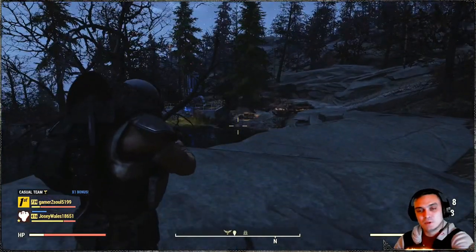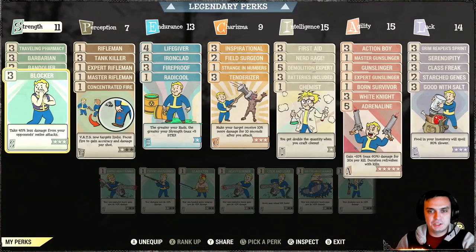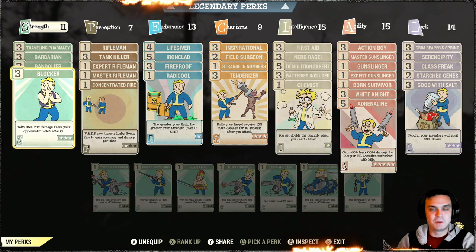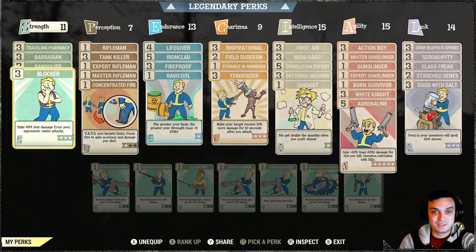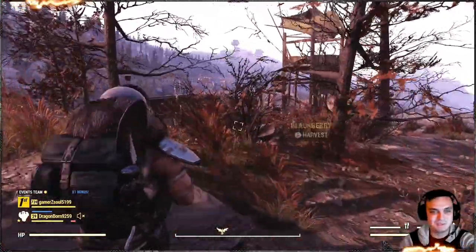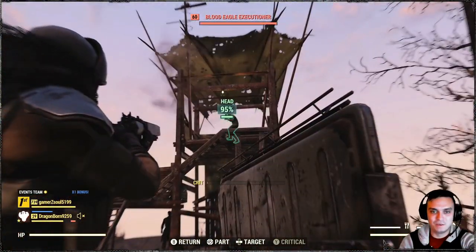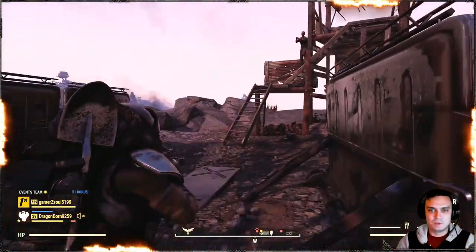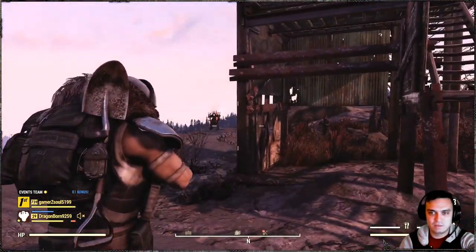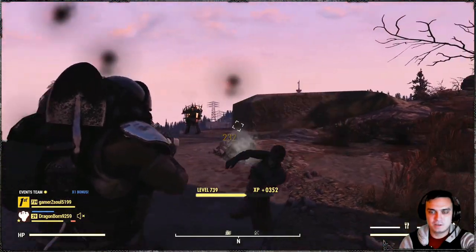Alright, let's do the same run with full HP. The only thing that changed is my armor — other perks did not change pretty much. This is my balanced build, so it's not dedicated to specific things, but I do have much better armor for the full HP build than my low HP bloodied build.